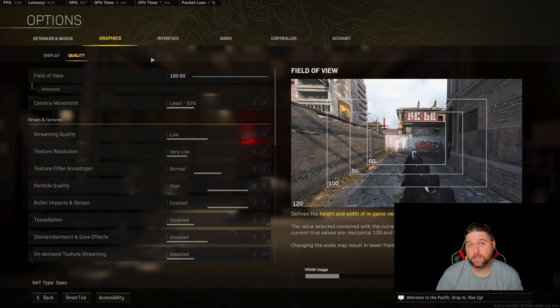So those are the settings that I'm running. Some of this is going to be one of those things you want to mess around with — change a couple here and there and see. Go into a game somewhere that you know isn't going to be too sweaty, and just get an idea of what your frames look like as you're messing with the settings. That's really the best way to do it.